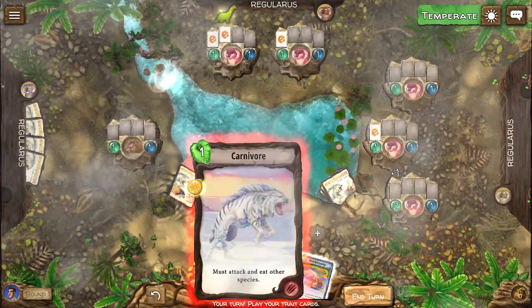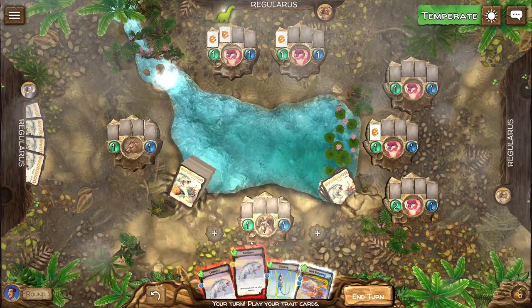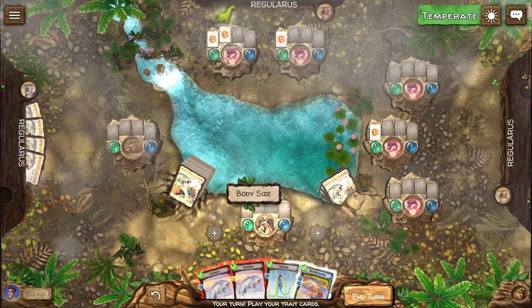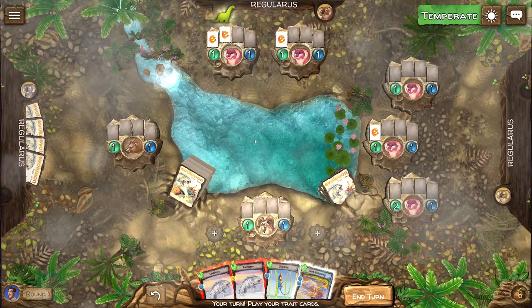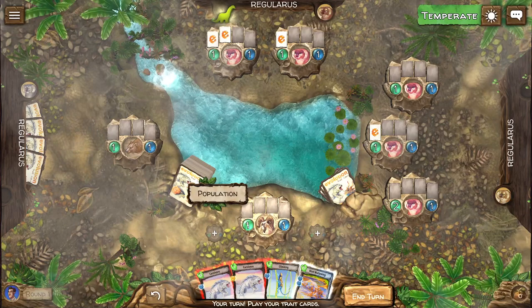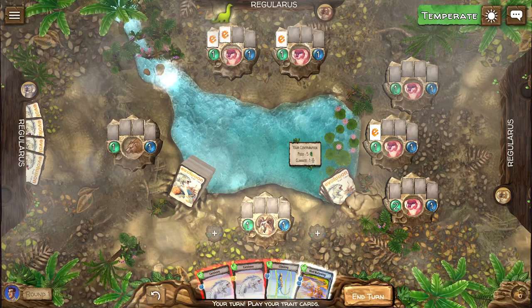Now we have to play our cards. With the four cards in hand, we can either give our existing species one of these traits — mud wallowing, climbing, or carnivore. Or we can use the cards to increase the population of this specific species, increase the body size, or create a new species. After we're done, the cards will be turned around and then everyone gets a chance to eat. At the end of the round, if you had no chance to eat, the population will starve — and you're going to see this potentially in this round.